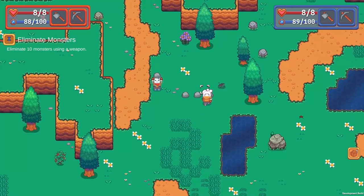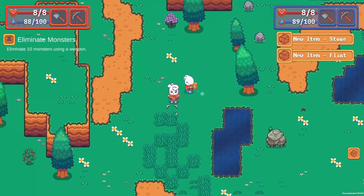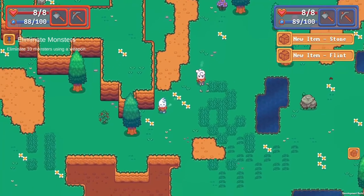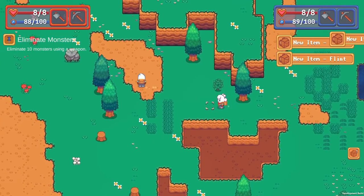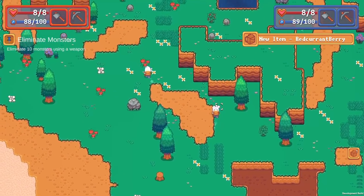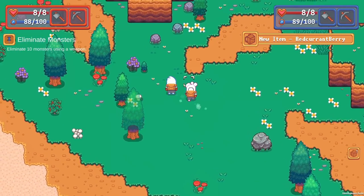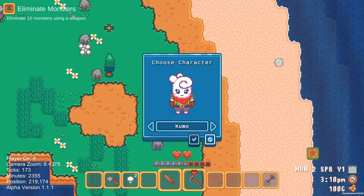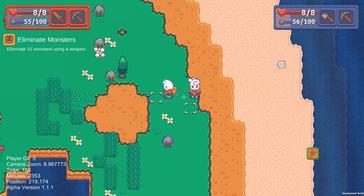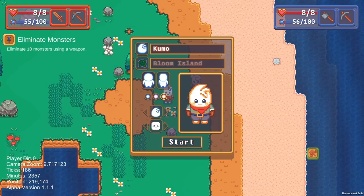Getting the equipment and inventory to work with four players was particularly tricky. Lots of parts of the game check if the player has proper ingredients, tools, or skill levels, and all of that needs to look at the proper player data, inventory data, and skill data. I could no longer just point everything to one set of data — instead it points to four different sets based on ID.